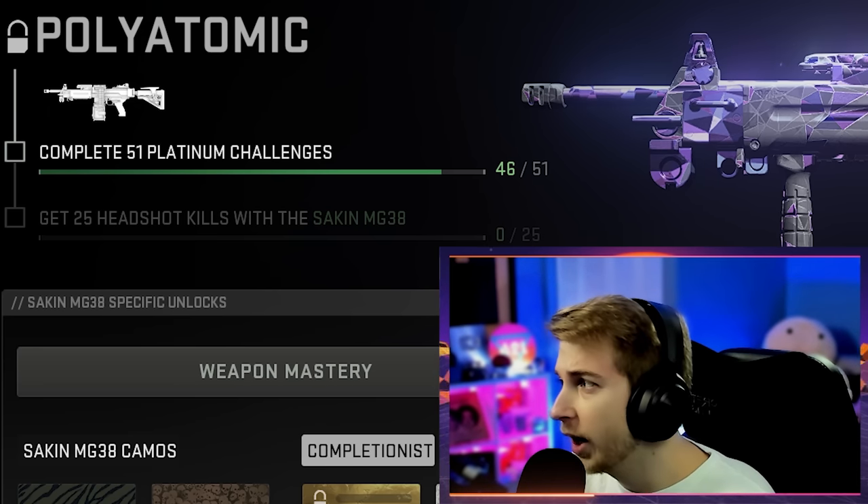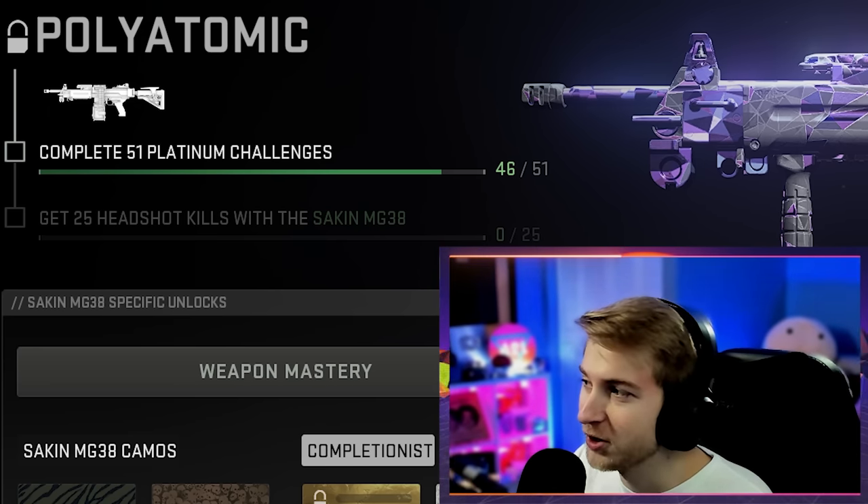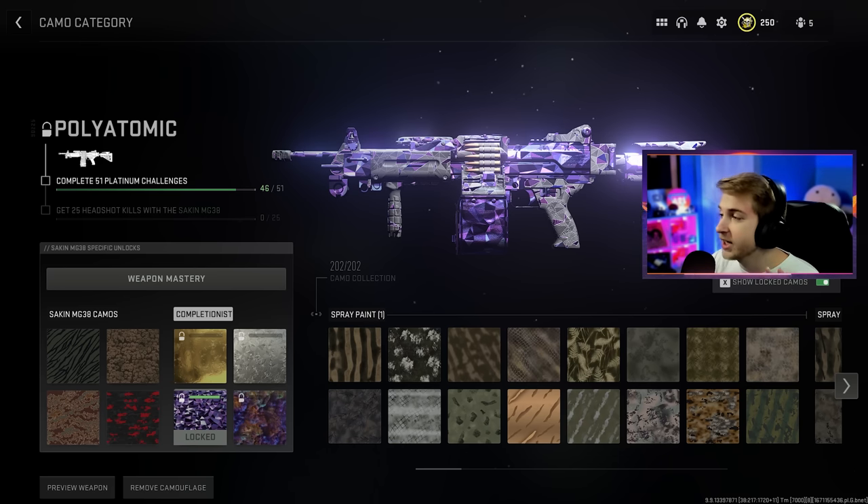Hello, this is Microsoft's Sam. Today we will be unlocking gold and platinum for the LMGs. It takes a lot to do that, but we'll also be unlocking polyatomic today — kind of. We'll be unlocking the ability to unlock polyatomic. I'm only five platinums away from getting polyatomic unlocked. And there are six LMGs, so I'm only going to be doing five of them today. I will get every gun eventually, but for today I'm sticking to five.